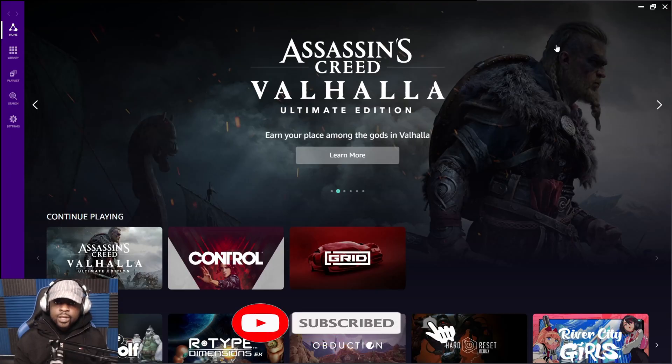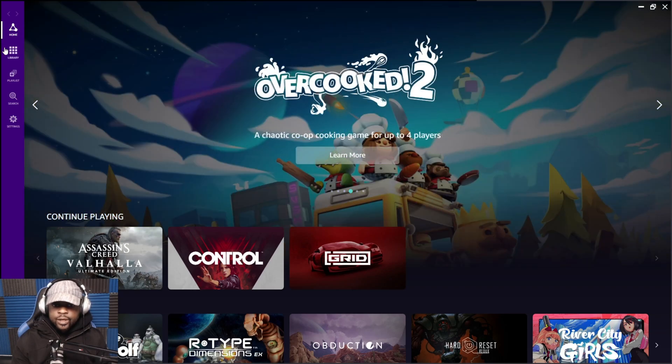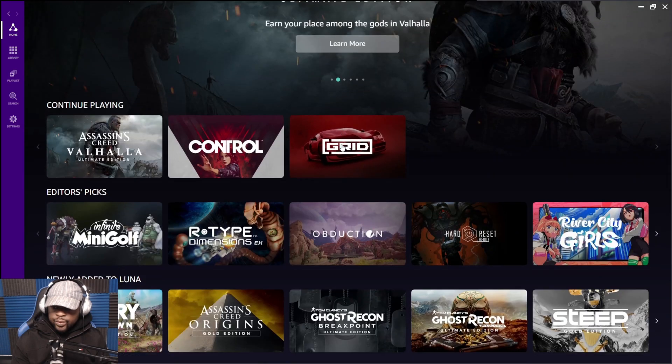What's up cloud gamers, welcome to the Cloud Gaming Extreme channel. Today we're going to be showcasing Ubisoft Plus running on Amazon Luna. When you come to the home screen you're going to be brought to this screen highlighting Ubisoft Plus now available on Amazon Luna, so we're going to click that.